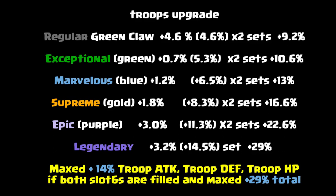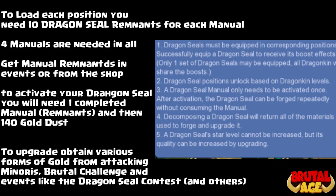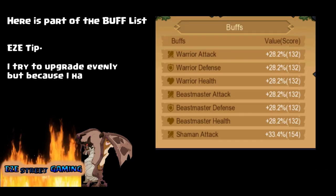Here's the troop upgrade — you'll notice from the runes that when you do the troops it looks a lot different than when you do the individual troops, so the stats seem a lot smaller but they actually play out really big. To get these to work you have to load each position — there are four different positions that you're gonna load with the dragon seal remnants. You need ten remnants to make one seal. Once you get the dragon seal in there you have to build it by collecting the ten remnants, then you pay 140 gold dust to activate it. Once it's activated you just upgrade it accordingly.